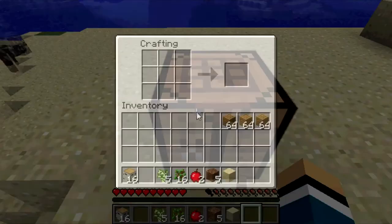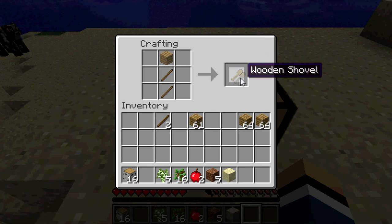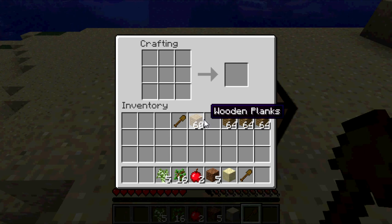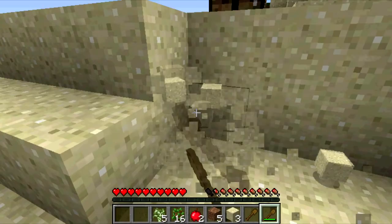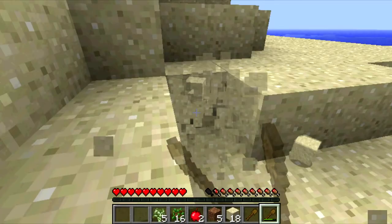I'll make tools out of this. Once I make a shovel I'll start clearing out this sand. There we go — one shovel isn't going to be good enough. Okay, one shovel, two shovels, I'll start here. I really should get stone tools, but screw it, it's good enough.